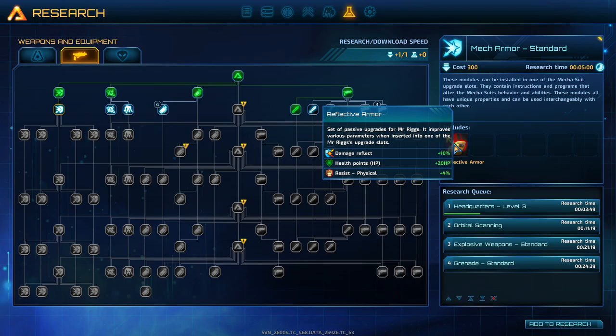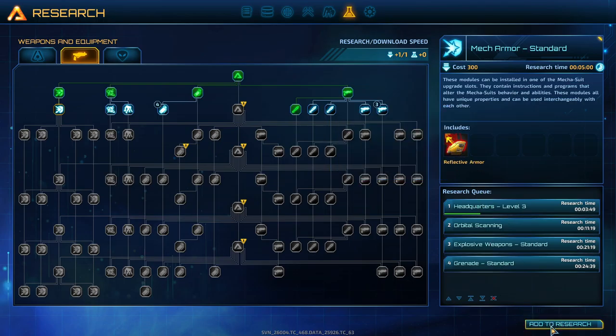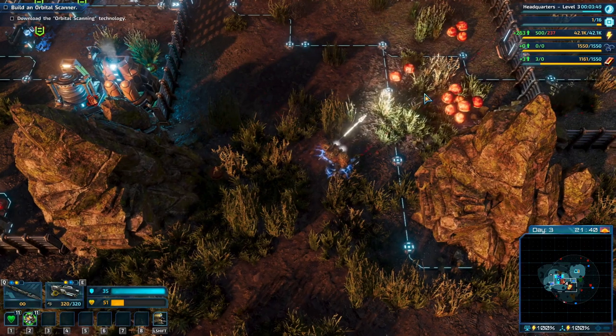Passive upgrades for Mr. Rig — removes various parameters when inserted into one of Mr. Rig's upgrade slots: damage reflect plus 10%, health points plus 20, physical resist plus 4. Let's get that queued up as well.